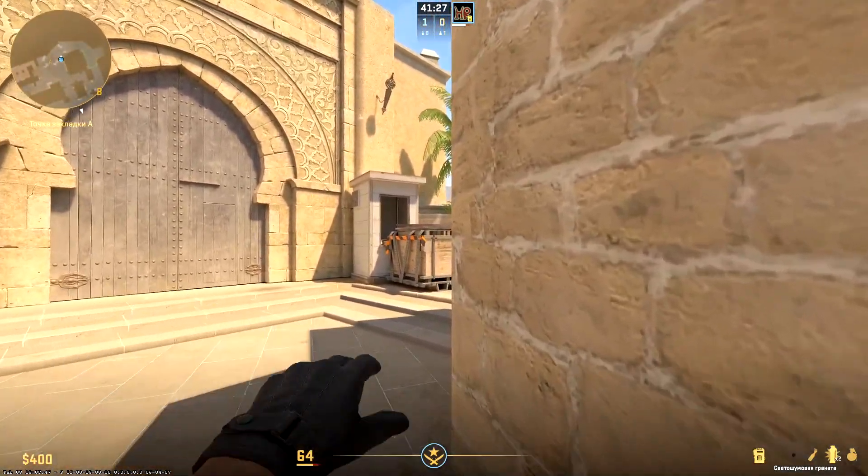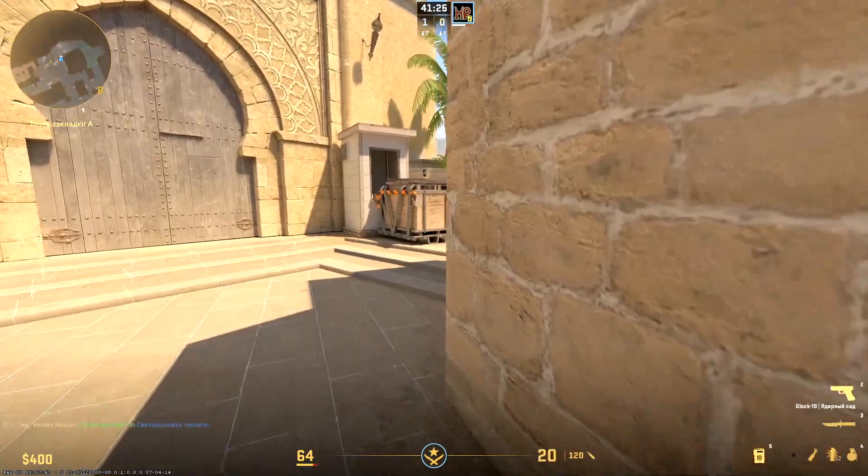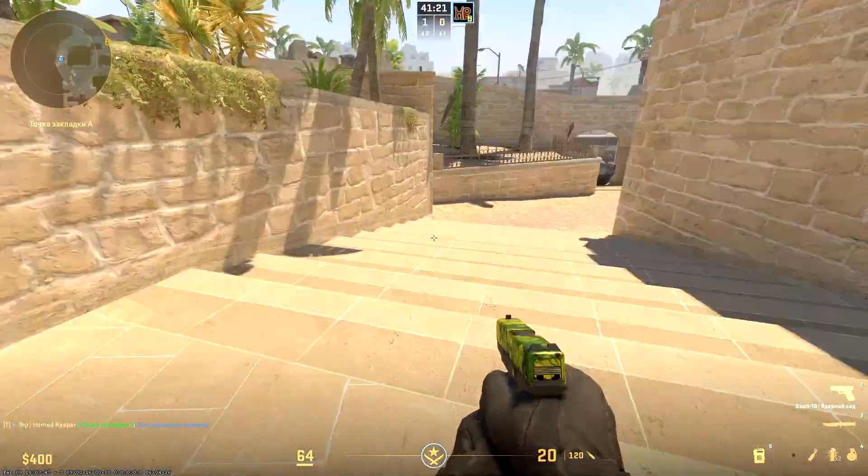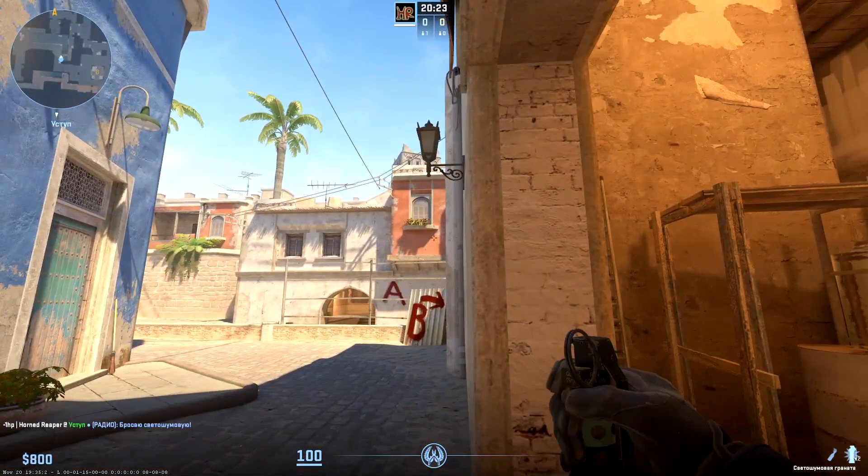Nice flash for peeking city. Standing at the wall, throw to the top of the sticking box. The flash explodes behind the box and blinds all city positions, but is safe for you.